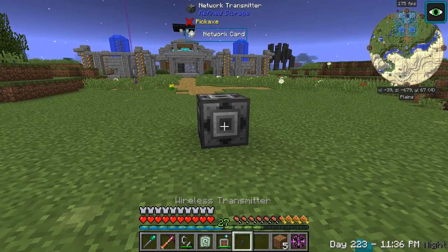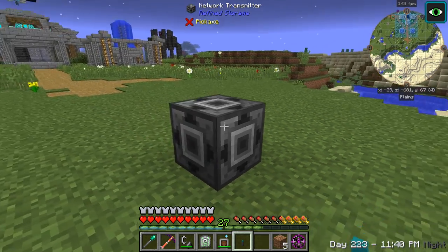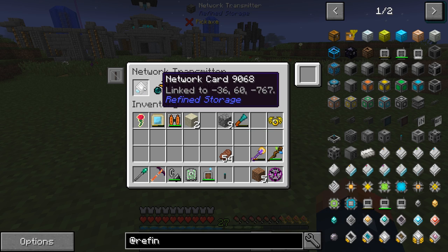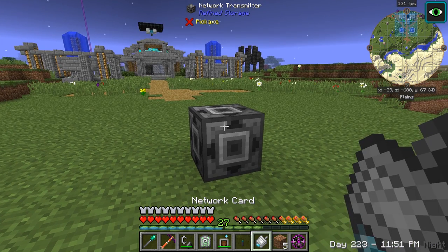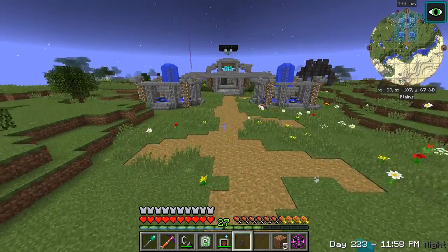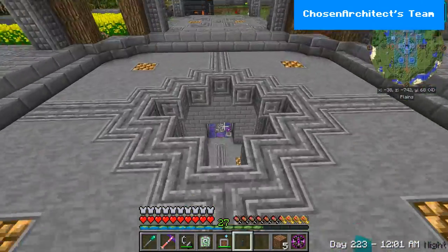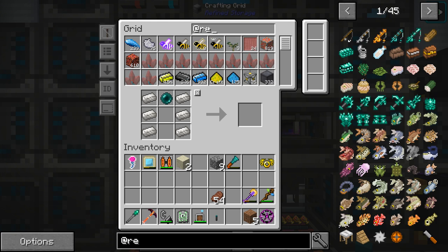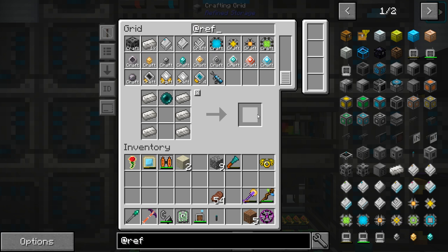As soon as we place this on here — oh, we can't place it on there. We should be able to. Maybe we have to have some other kind of block connected to it — like a crafting monitor, or a grid. Still learning this — I've not actually used the monitor. Okay, so we can probably hook another disk drive to it.